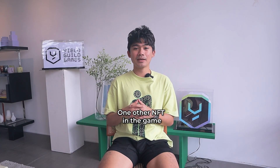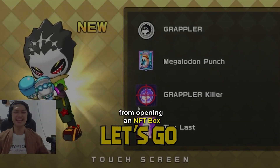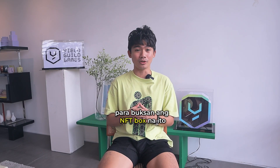One other NFT in the game are NFT boxes. Pwede makakuha ng Zeno from opening an NFT box at nakukuha ang mga ito through whitelist benefits, sales, or by playing the game. Tandaan na kailangan ng GXE coins para buksan ang NFT box na ito.